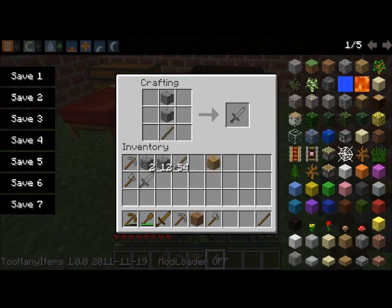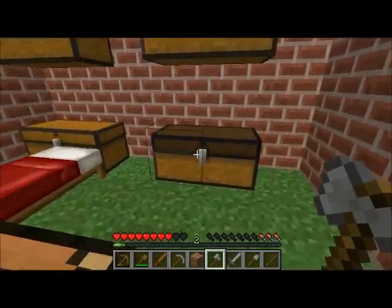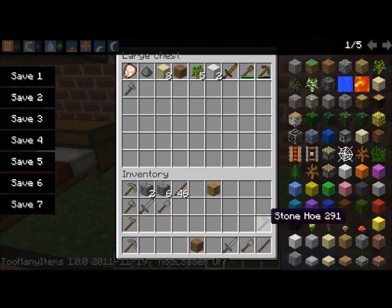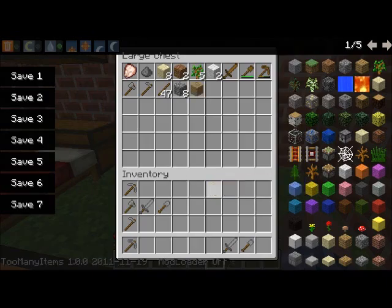Sword for me, sword for the box. Shovel for the box, shovel for me. And that leaves the hoe — I think this is how you make it. Yep, a hoe for the box and a hoe for me. Let's put the sword in there, shovel and pickaxe in there, axe in there, hoe in there because I really don't need that at the moment. Extra rocks in here, extra plank.